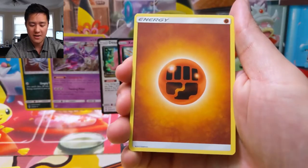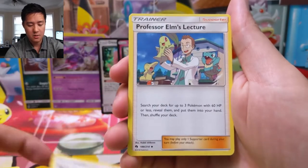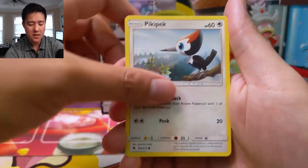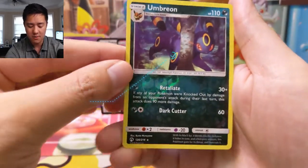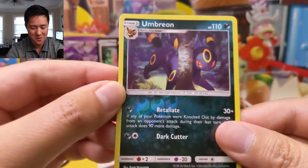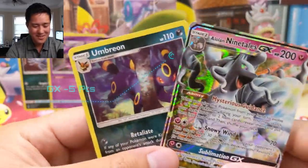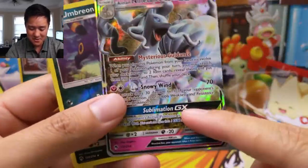For our last pack we have a fighting energy, Ariados, Fairy Charm, Professor Elm's Lecture, Marill, Snubbull, Slugma, Pikipek, a Bruxish — terrifying fish — and an Umbreon reverse! Another reverse rare, so every pack has contributed. And Alolan Ninetales GX — wow, this is insane! Such a really cool card. The Sublimation GX attack is one of the best GX attacks if an Ultra Beast is knocked out.